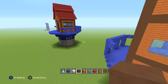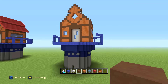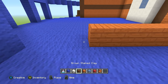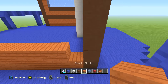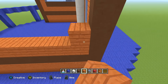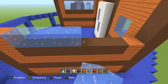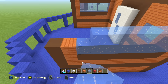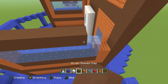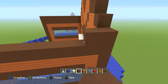Then: one acacia plank, seven brown stained clay, one acacia plank, one brown stained clay. Then a full row of nine acacia planks and one brown stained clay. Then two full rows of brown stained clay. Now for the left side — literally just copying what I see on the right side. Look straight ahead at the other side and copy it block for block. Two more rows of brown stained clay to finish it off.